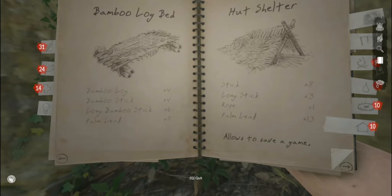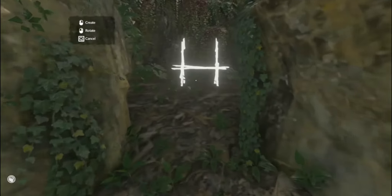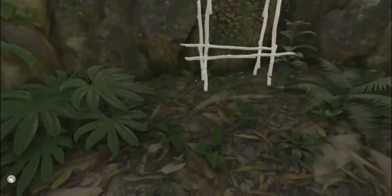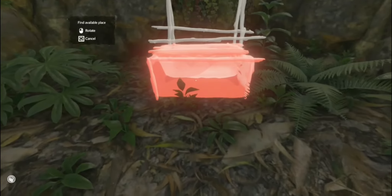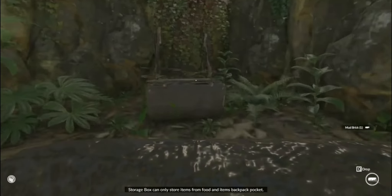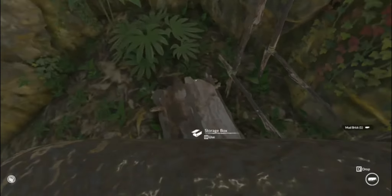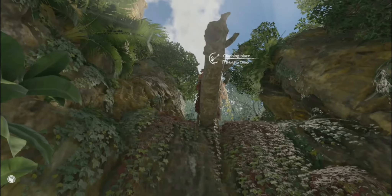What you want to do here is get a logger holder and place it anywhere as close as possible to this wall. Then get a storage box — get that done. Grab your mud bricks. The reason for the storage box is if you drop them like this, the game just breaks. Don't do that. Okay, your bricks are there.